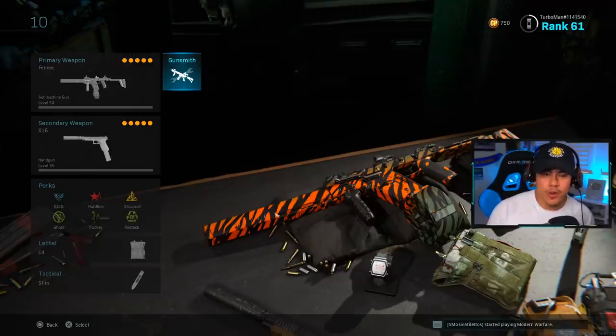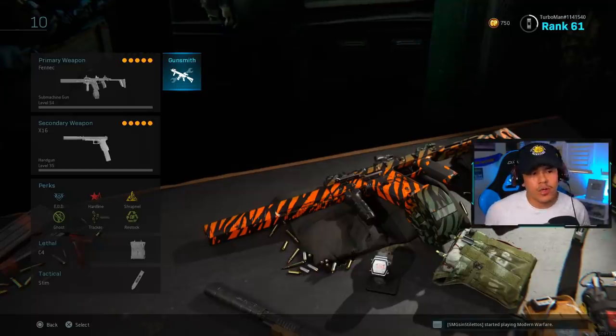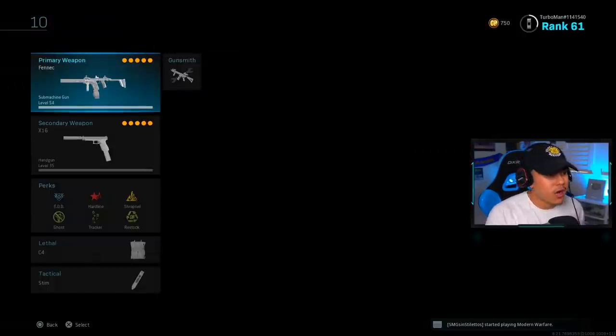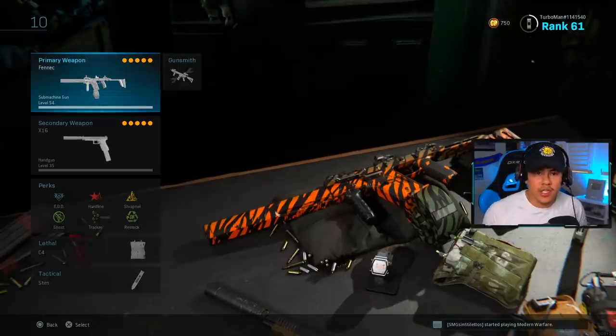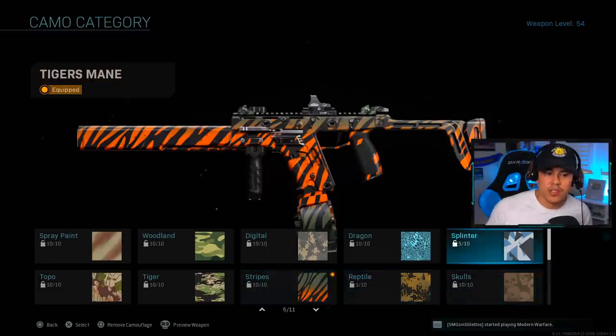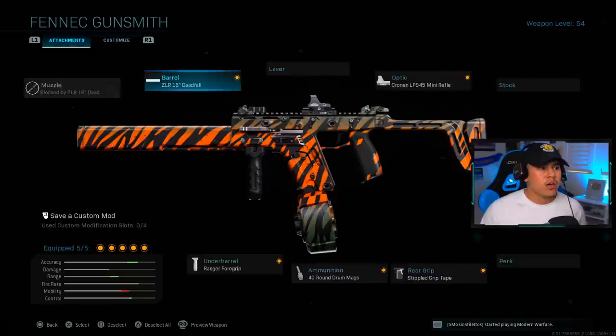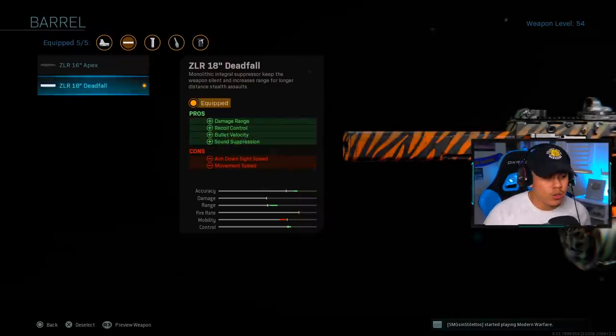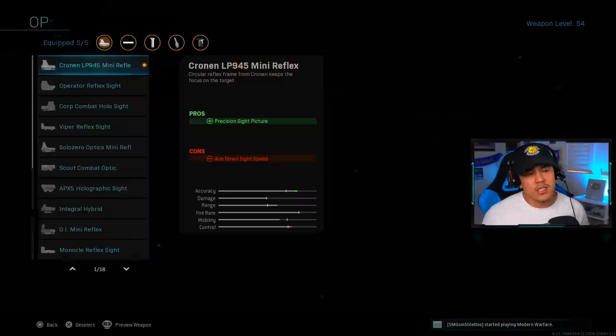Finally, let's talk about the best class setup for the Finek to make it as balanced as possible. I've maxed it out to level 54, so I'm not just guessing — I actually use this weapon. For the barrel we're using the Deadfall, which gives maximum damage range, the recoil control we've already seen, and sound suppression. The only negative is that the class will feel a little slow, so pre-aim around corners and always assume there's an enemy — the ADS and movement speed penalty won't be that noticeable.